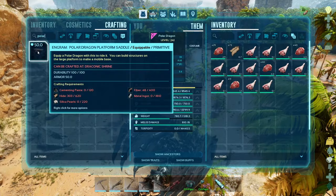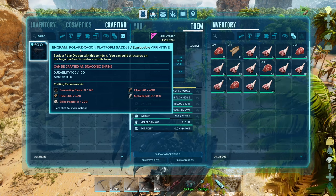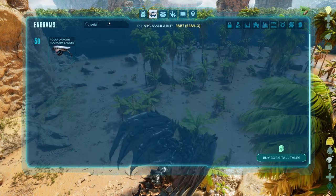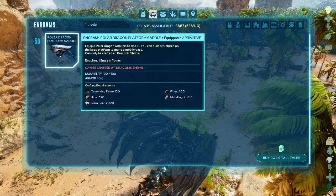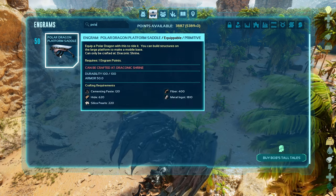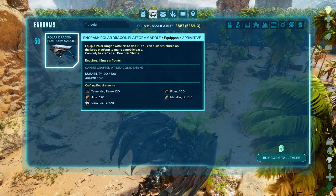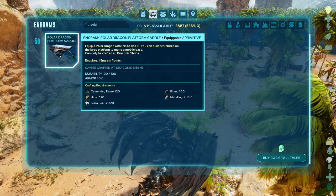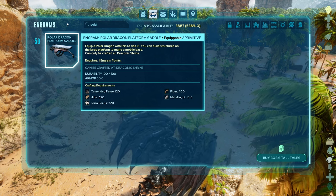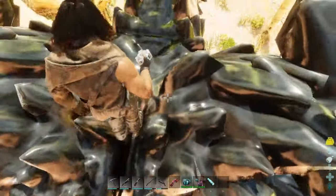Polar Dragon platform saddle. Let's see — it can be crafted at level 50. 17 paste 120, height 620, silica pearls 220, fiber 400, metal ingot 1810. That's quite a lot. You can ride him without the platform.